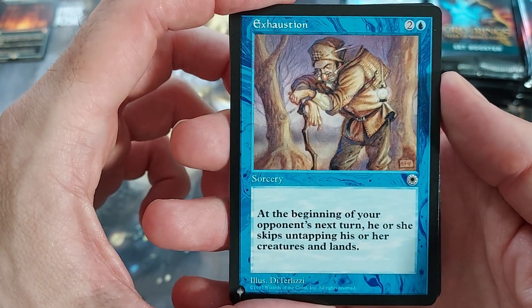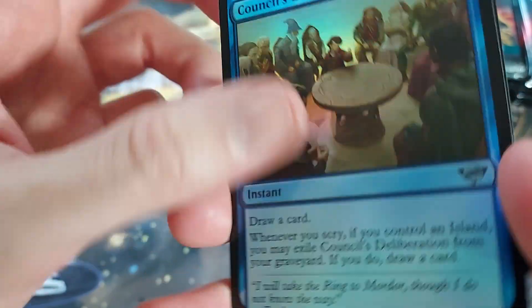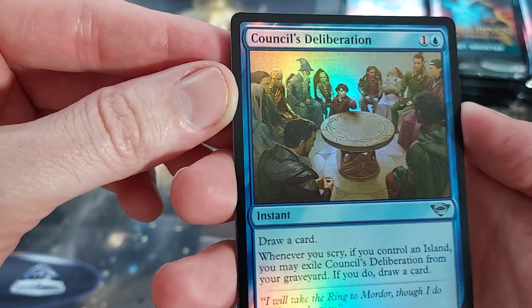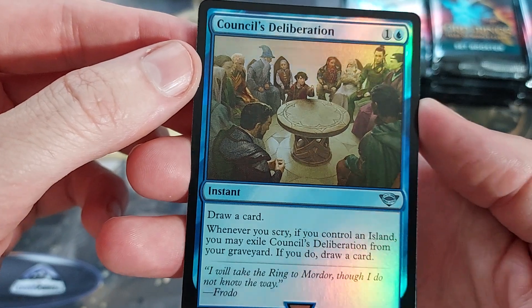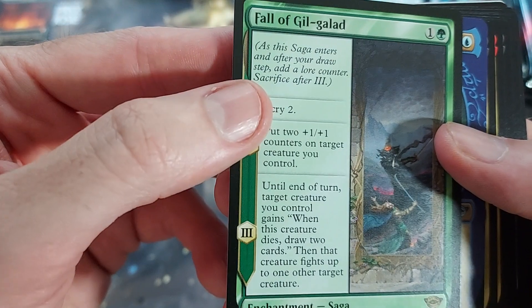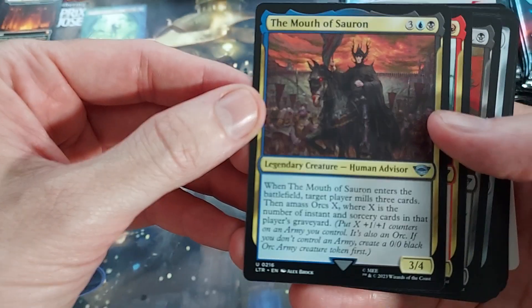We got an old Portal card — Exhaustion, skip on tabbing. I just have them... I wish they would just decide, they're always flipping the order of these, you know. Draw a card. Whenever you Scry, you can draw an Island. You may exile this thing from your yard — draw a card. And a couple little card draw shenanigans foil. There's our rare: Fall of Gilgalad. And we got Legolas — he's just an uncommon but we got the special art, so that's cool.